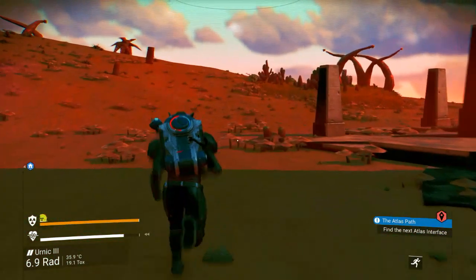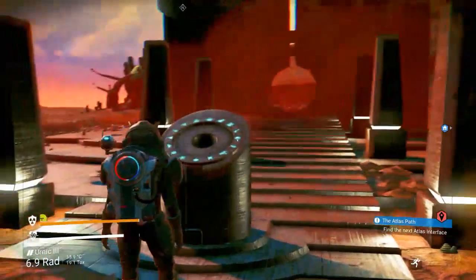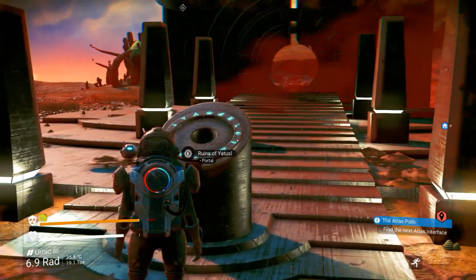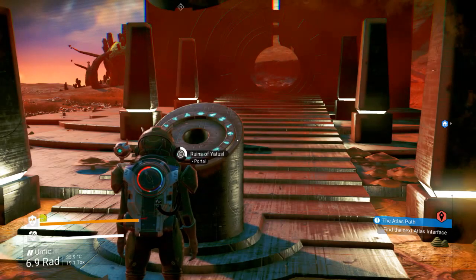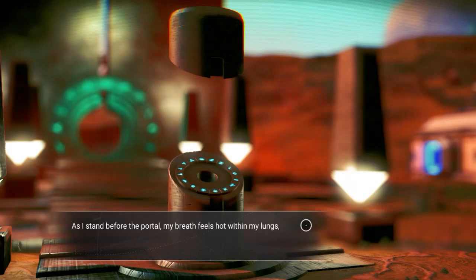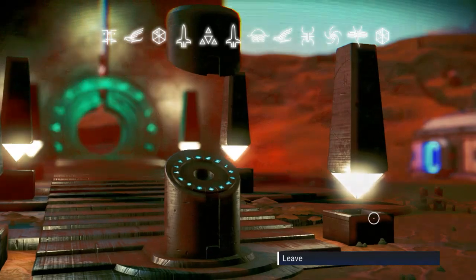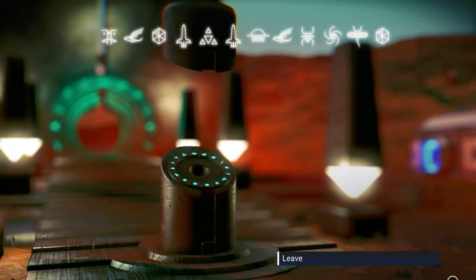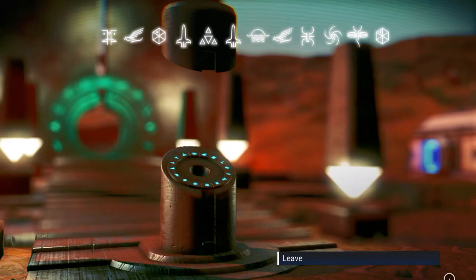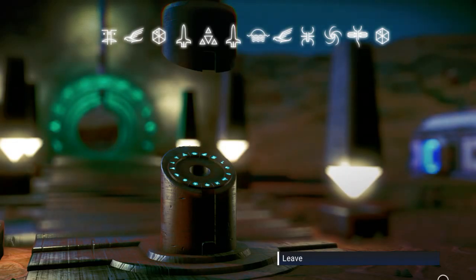Here we are at the exact portal you're going to need. I'm going to get the planetary address for you from this portal. We are on planet Ernik 3 in this particular system — this is the Ruins of Yat-a-Soul. If you've unlocked all the portal glyphs, you'll be able to come right to this spot. I'm going to pause the video here so you can copy the address down or take a screenshot, whatever you need to do.